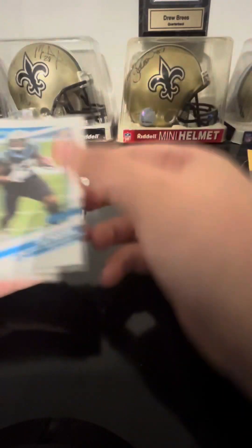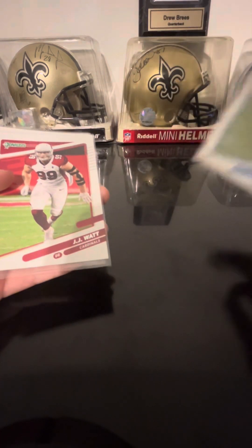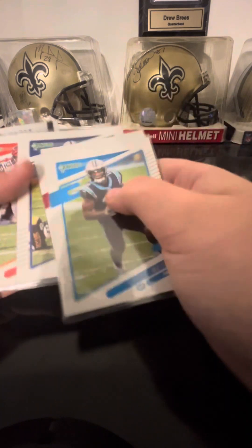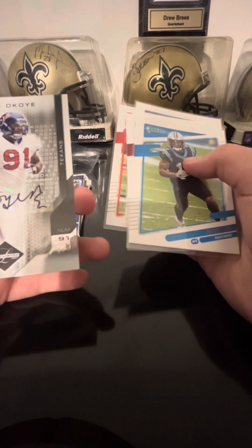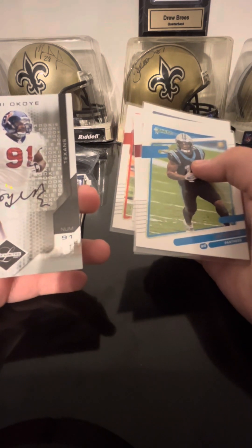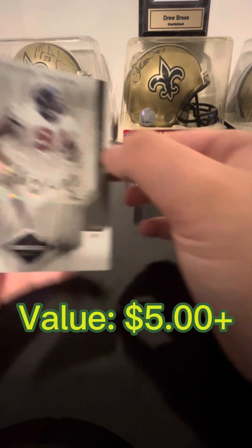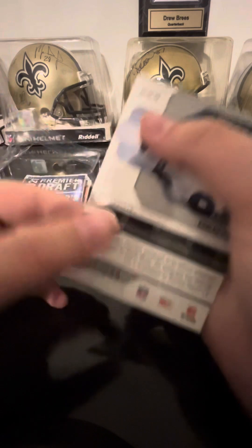So for these cards, we got DJ Moore, JJ Watt, Johnny Hecker, Michael Pittman Jr., Tyler Boyd. Ooh, and we got an auto — M-O-B-O-K-E, I don't know, I probably slaughtered that name, but we did get an auto. So that is a nice card right there.